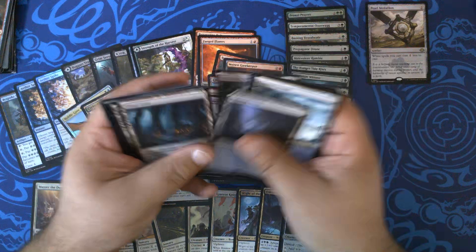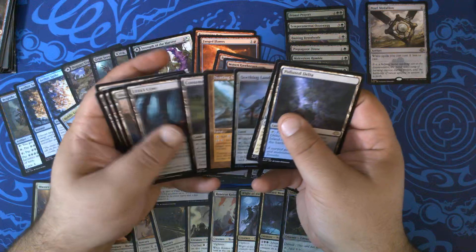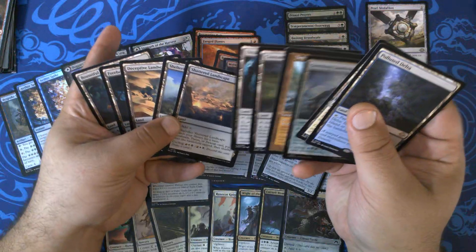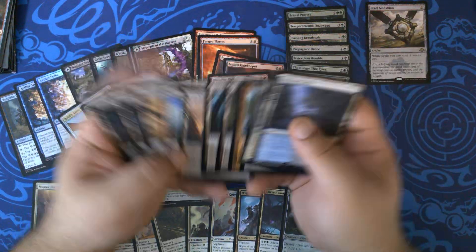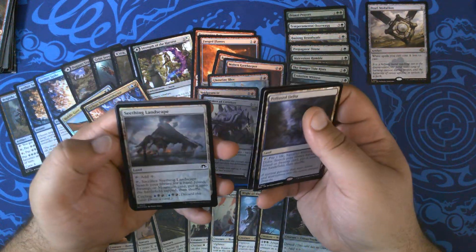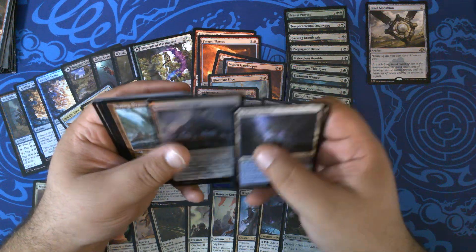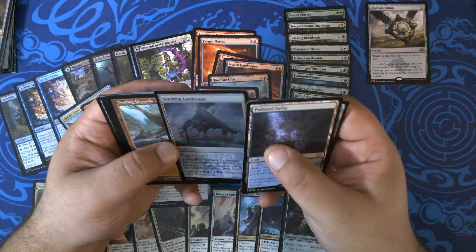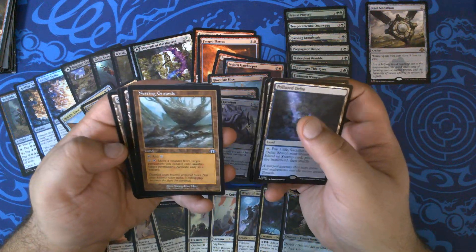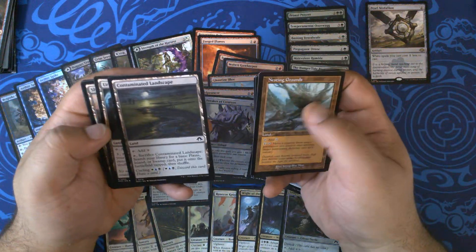Two colorless fetches for blue — that's funny. So that's five, eleven lands — jeez. We might not play Seething. Also, that's a miscut foil — that's cool. It's only miscut on the front.